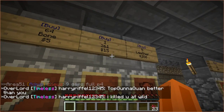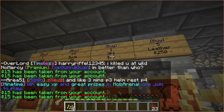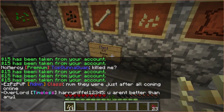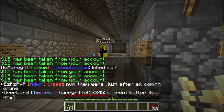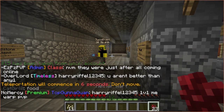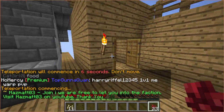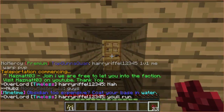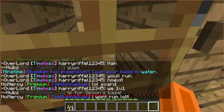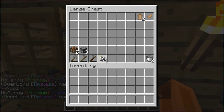We need some pumpkins too. I can buy some pumpkin seeds with the money I just got. Slash home. Put this nether wart in a chest. In its chest. Nether wart. And let's just put this next to the hose real quick.